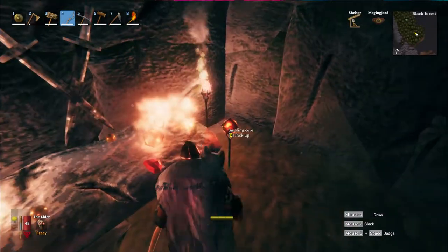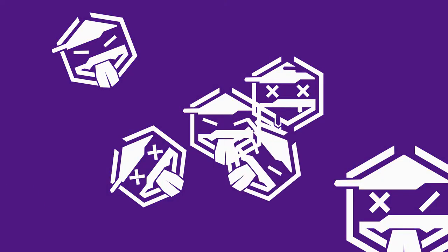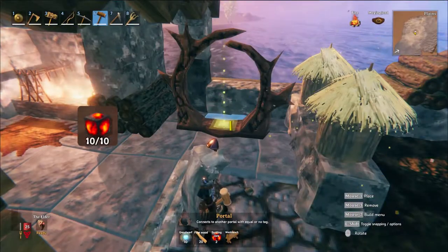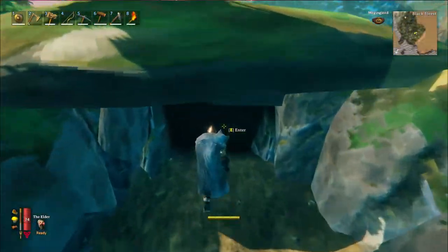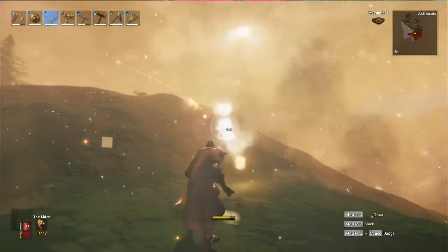Hey folks, Classic here and today we're covering how to find Sirtling cores in Valheim. Sirtling cores are used to craft a number of items in Valheim. They are found in burial chamber treasure rooms which are located throughout the black forest biome, or by killing Sirtlings.